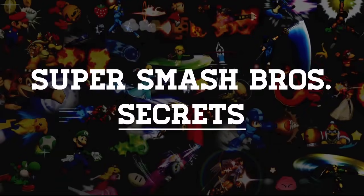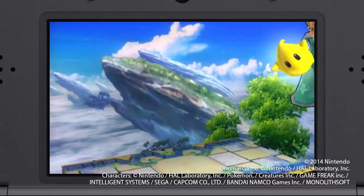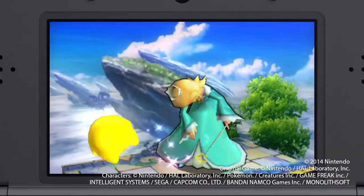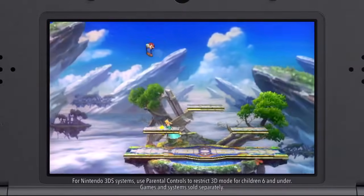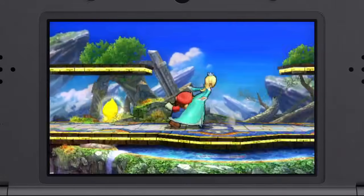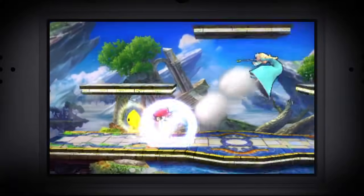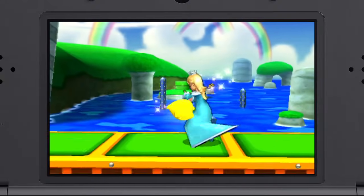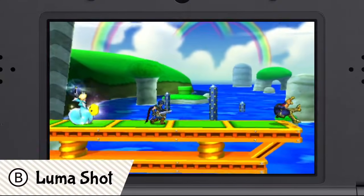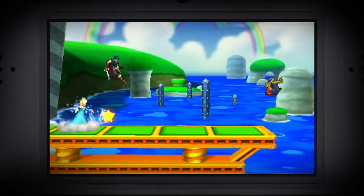Super Smash Brothers Secrets! Today we'll be looking at Rosalina and Luma. Those two are always together — even when attacking or jumping, they stick together. When Rosalina gets knocked away, Luma is still there to counterattack. They're always there for each other, which is why they can do their standard special move, the Luma Shot. By sending Luma away from Rosalina, the two of them are able to attack independently.